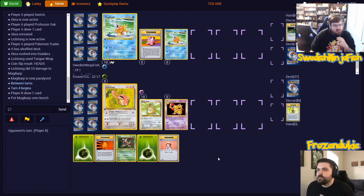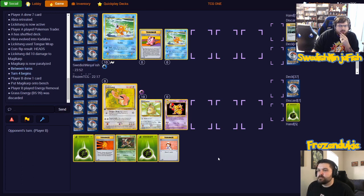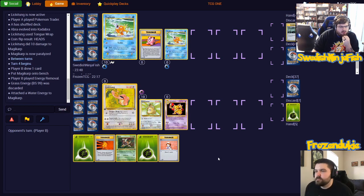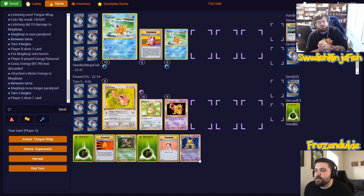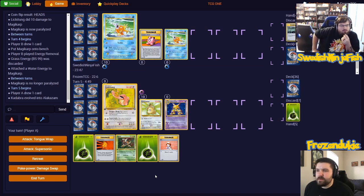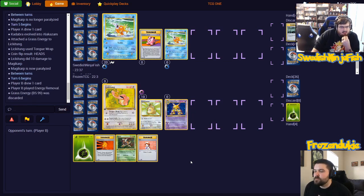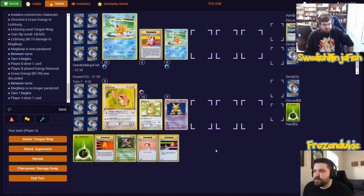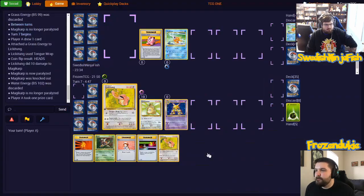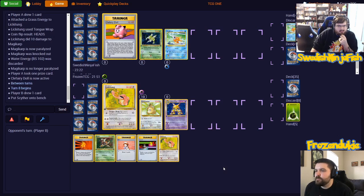I'm going to put a Magikarp on the bench, going to Energy Removal your Lickitung, and attach an energy to the fresh Magikarp. End my turn. I'm going to play Alakazam to prevent the Kadabra from dying to a Gust, as Kadabra only has 60 HP. Then I think we're going to keep going with the Tongue Wrap plan. Tongue Wrap and paralyze! Another Energy Removal on the Lickitung. We'll take the prize for sure. With Tongue Wrap I'll put Clefairy Doll as the active. Placing Scyther on the bench.